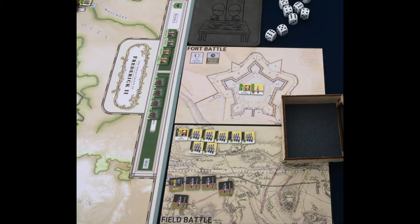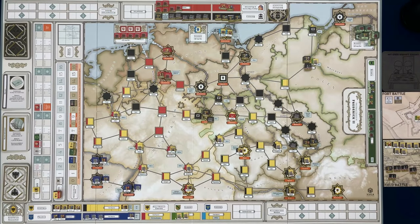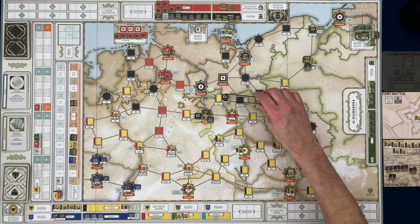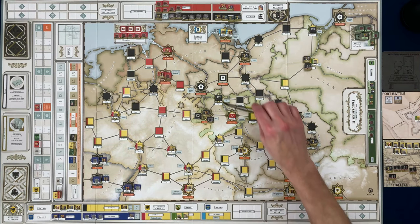Retreating will cost an action point, and they'll have to retreat back to a space they control. I think the smartest move would be to retreat back towards the north, where there are some resource spaces, and that keeps them near Frederick.